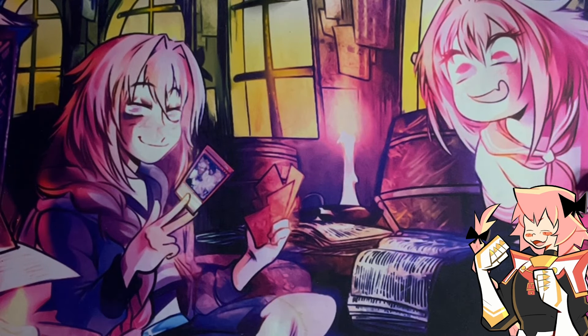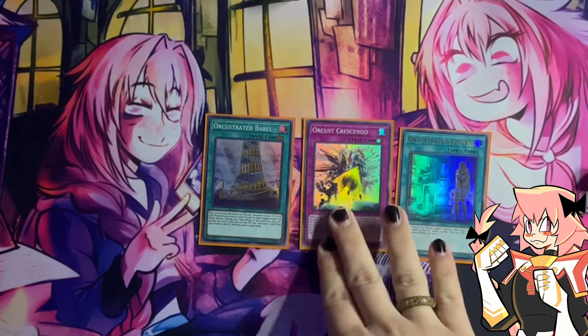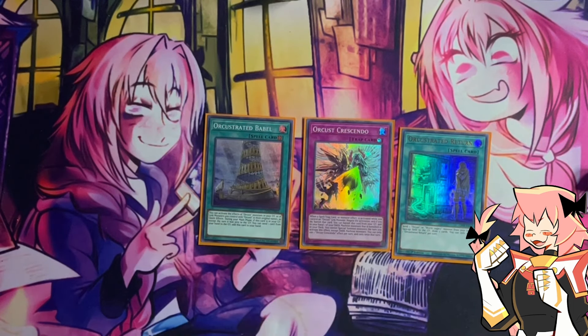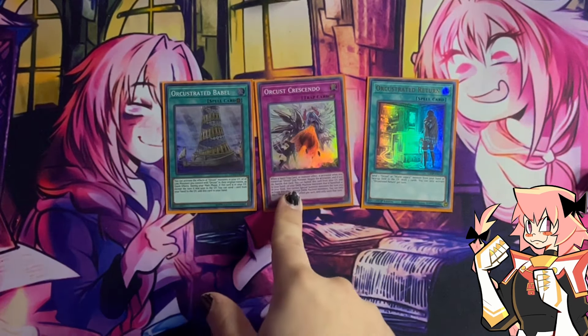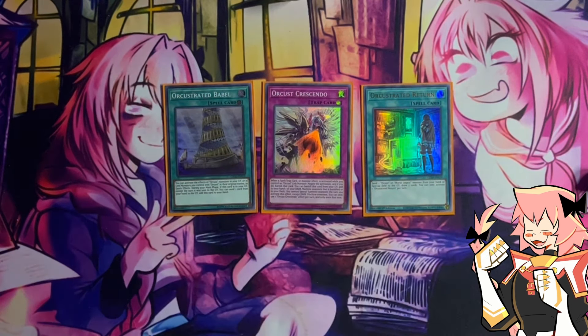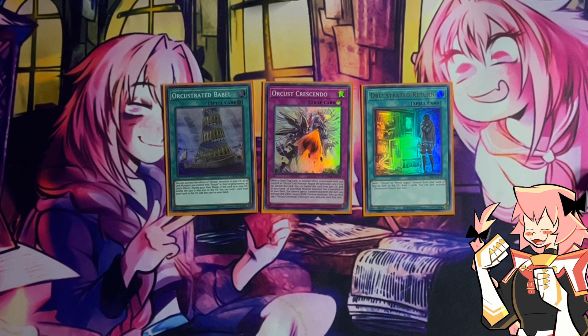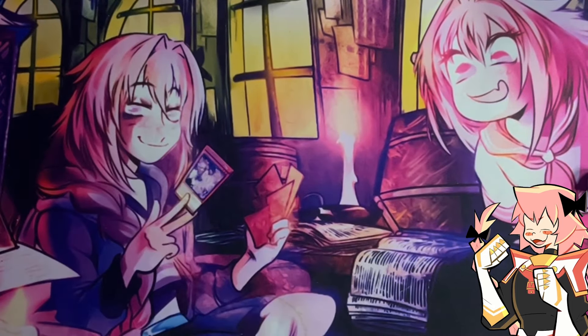Now for our Orcist spells and traps — we're on one Babel, one Crescendo, and one Return, all searchable with Galatea. Crescendo is a counter trap, as long as you have an Orcist link. Babel is the best one, giving all of our Orcist monsters quick effects, which is incredibly powerful. Orcist Return lets us pitch extra Orcists or World Legacies from hand in order to draw cards. For example, if we open Babel plus World Wand, off of Galatea we'll most likely grab Return to draw more cards, get into non-engine, and get our World Wand into the graveyard.